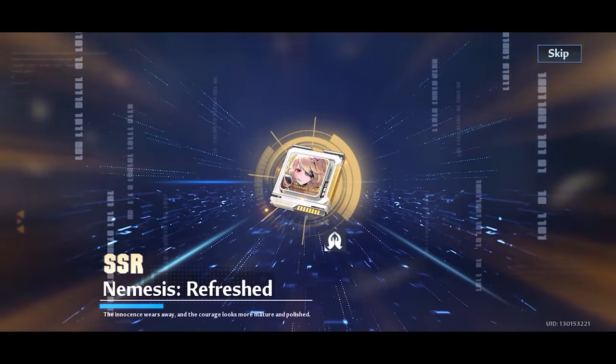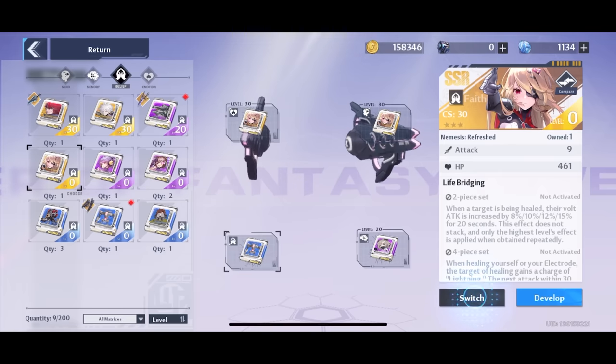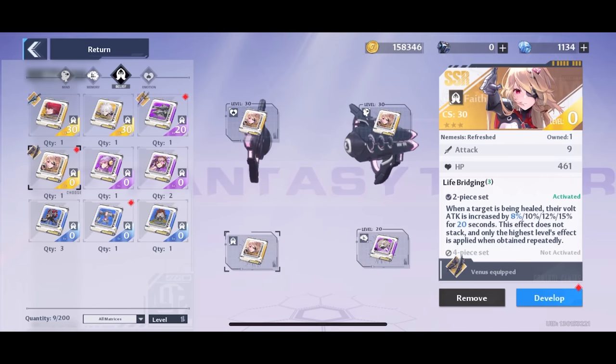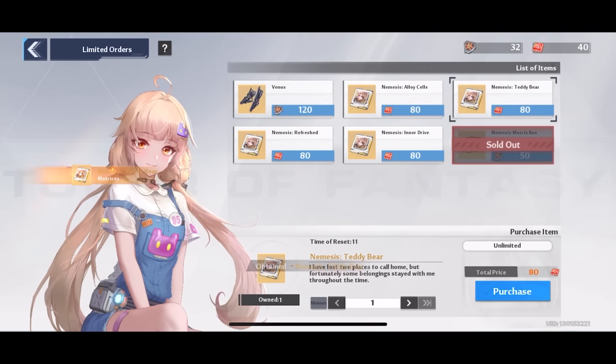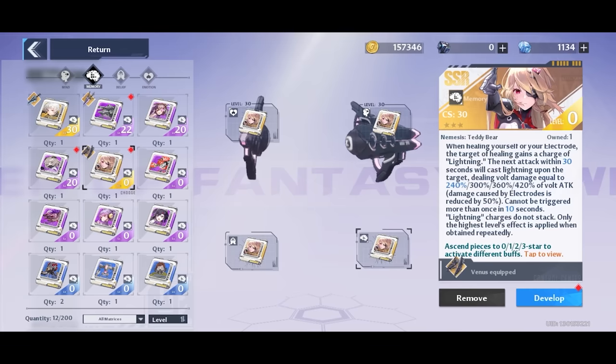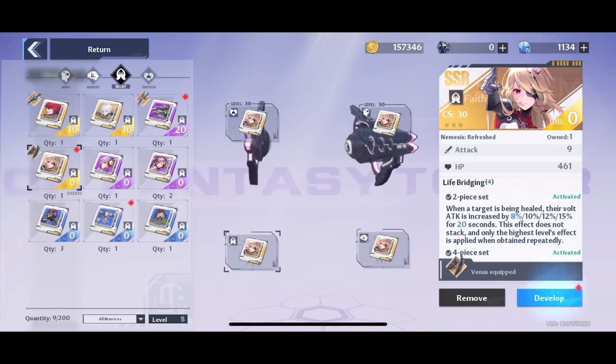But was it a duplicate? I wasn't sure at this point — I hadn't remembered which exact pieces I had gotten and what the difference was. But thankfully I got lucky; it was one of the two I was missing, so then I could finally just spend those 80 red tokens for the final one — Teddy Bear — and we got our four-piece set. That's essentially where the summons ended.